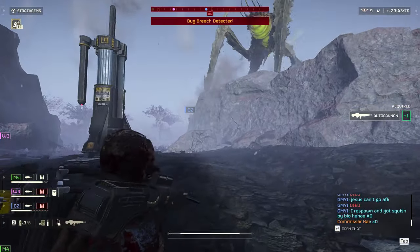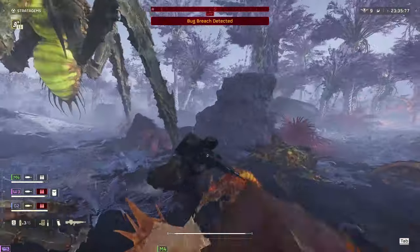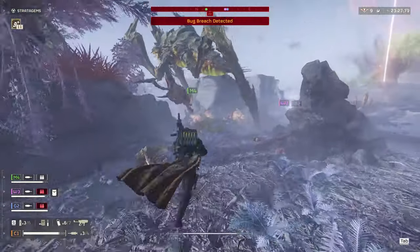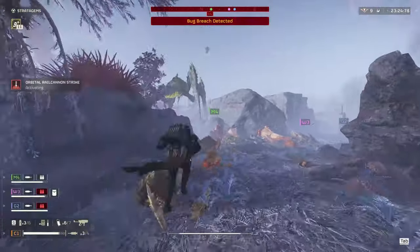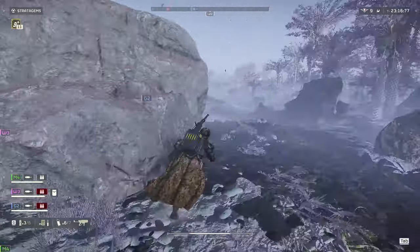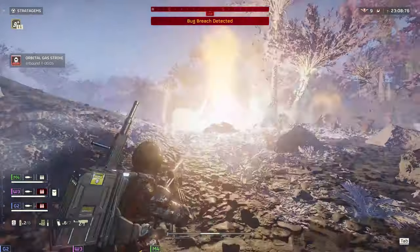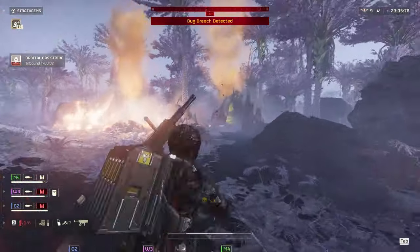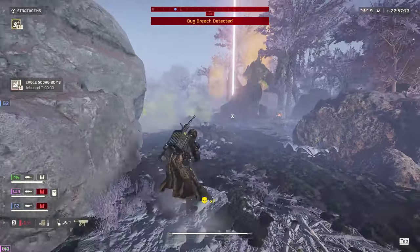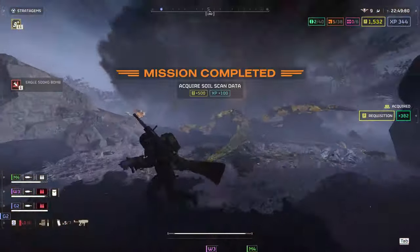My 500 kilo is coming back up. The objective needs to be pushed. I move down, get on the objective because my teammates are not in a good position to do it. I'm waiting to see what I need to do — this bile titan might get hit by something else. I wait to see if my teammates can take care of it. Because I do have both my 500 kilo and my orbital rail cannon ready, but I don't see any ordnance coming in, so I go ahead and toss out that orbital rail cannon. It finishes it off. I'm pretty sure because it had already taken some damage from the autocannon earlier. We've got another bug breach coming in as part of the primary objective, and I need to make sure this isn't a problem for my teammates behind me.